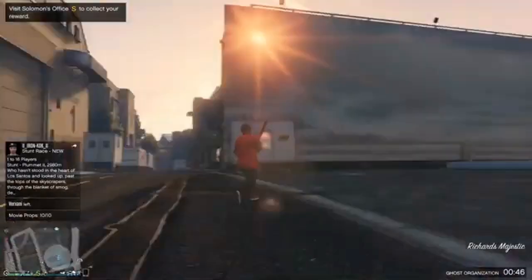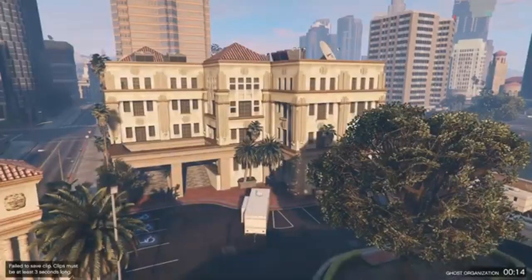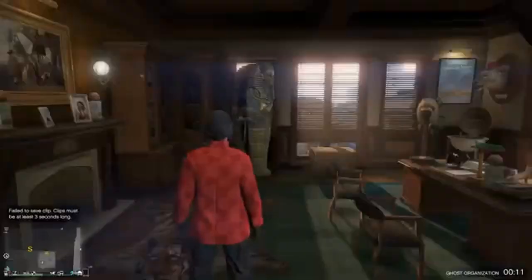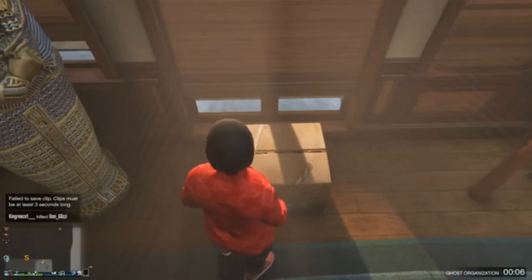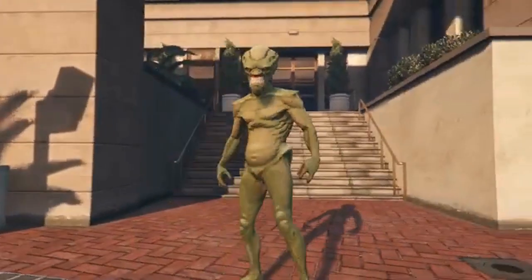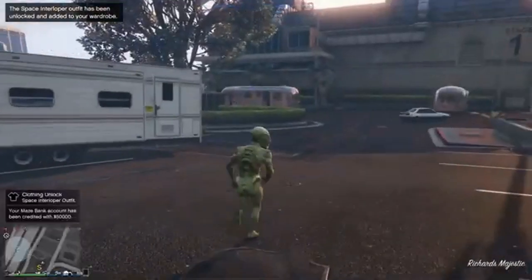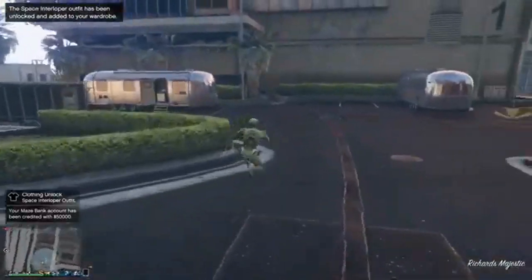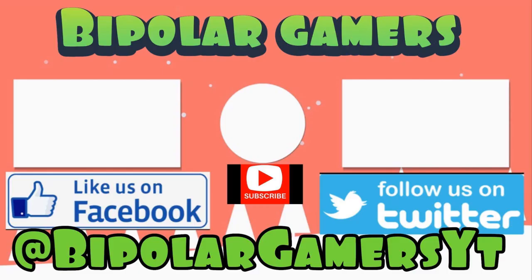Whenever you're delivering these props, I highly recommend going ghost organization and off the radar to avoid being griefed. Upon turning in prop number 10 out of 10, you'll get a text from Solomon. He's going to tell you about something money can't buy — which is the cool alien outfit, previously reserved for story mode only. You also get 50 grand, about 150,000 RP total for the whole quest, and 3,000 RP per prop.